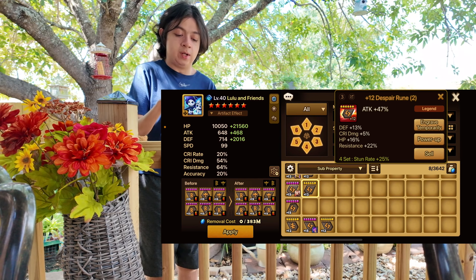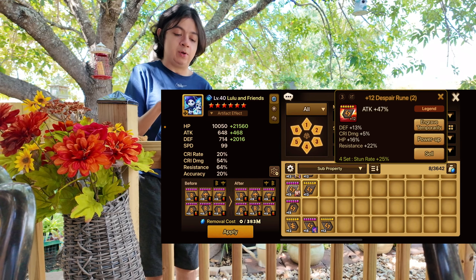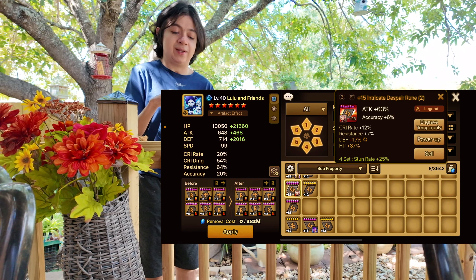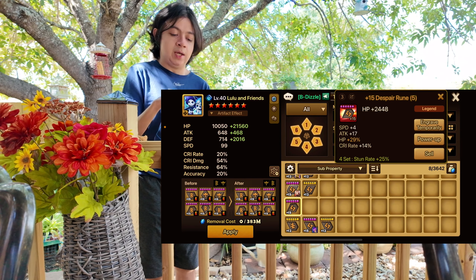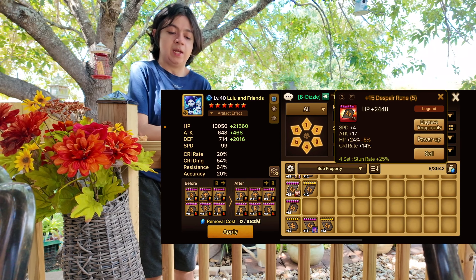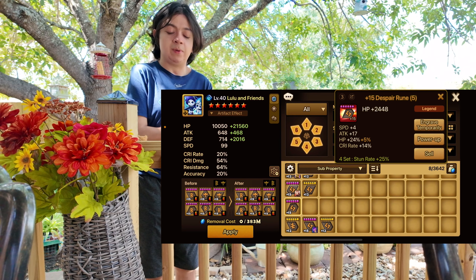Hello everyone, we're going to go over forging Gio runes, the builds you can use them with, and how to sort your rune management so that you're making more effective usage of these runes that you don't really use elsewhere but can efficiently use on your siege offenses. One of the first things you want to do is make a rune marking for Leo runes. Whenever you get a Leo rune, mark it so you can better sort it through your rune management inventory.